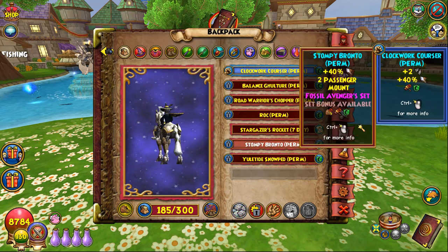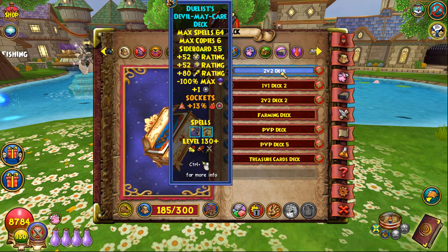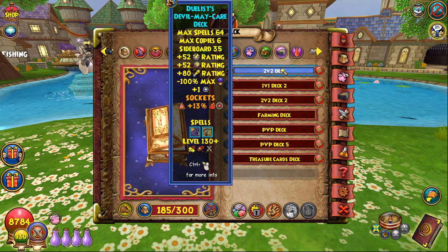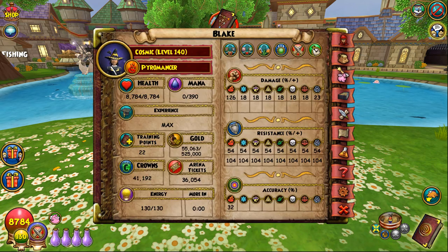For the mount, you can do whatever you want. I usually run the Clockwork Courser, but Rock Mount is also good if you want more pips. I personally recommend the Duelist deck, but you can use Omen if you want more copies for bubbles and stuff. That is your standard Fire setup.